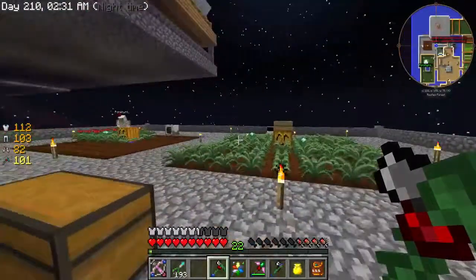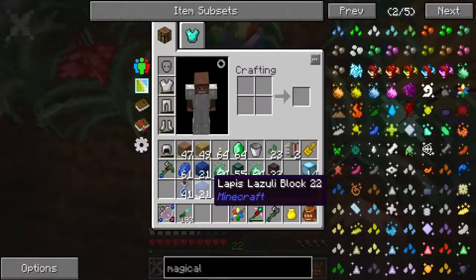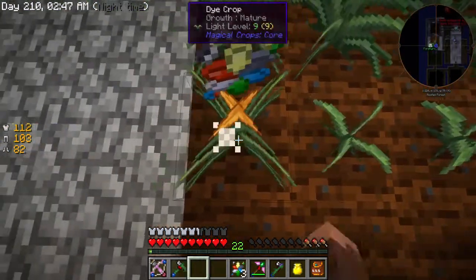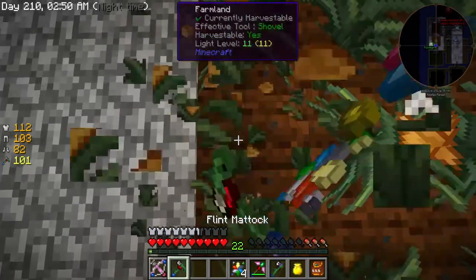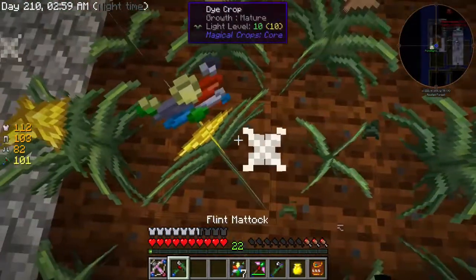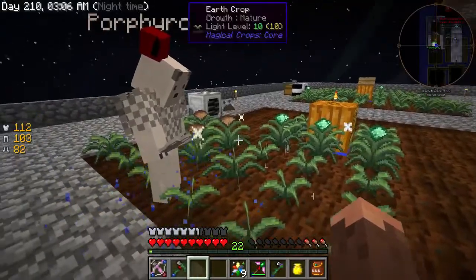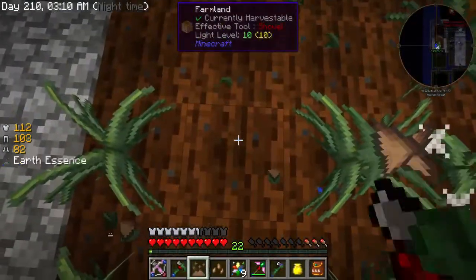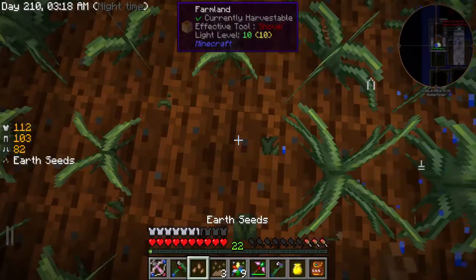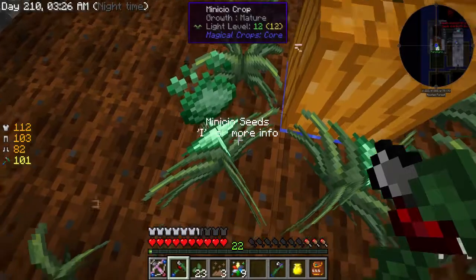Porphyro said she read that if you use the mattock on these magical crops you get more stuff. But I don't know if that's true. So far it doesn't look like it's true — could be a lie. Are you getting more seeds or just one each? Just one each. I was hoping we'd get more, but worst case is now we have what we need.